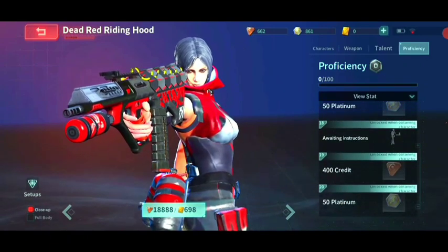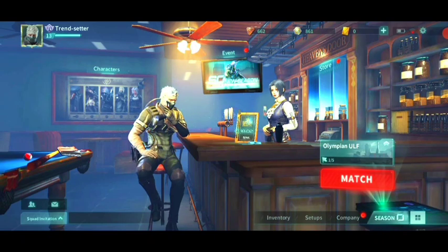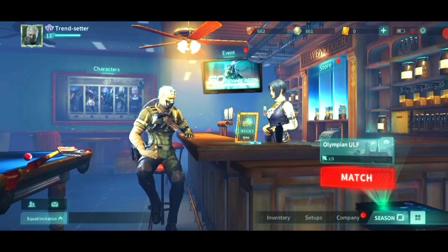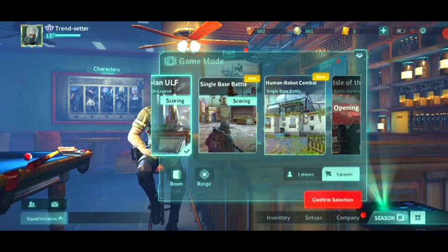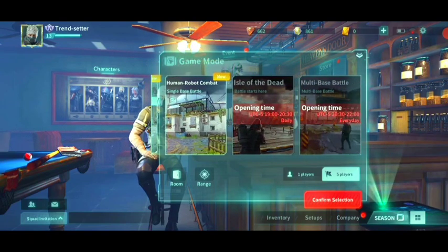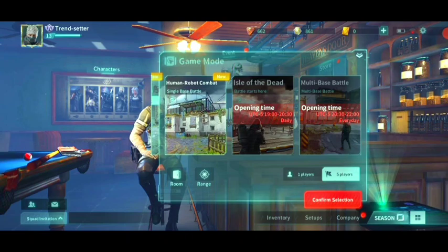The other two weapons unlock once your proficiency level reaches a desired level. The game is really cool — it's new and one of the best out there right now. It currently has five game modes: we have Olympian Your Life, which is the hot kick of the game; we have the Single Base Battle; Human Robot Combat; and the Idol of the Dead Multi-Base Battle, which are timed events that open up every day.